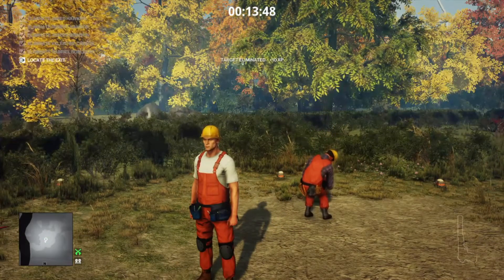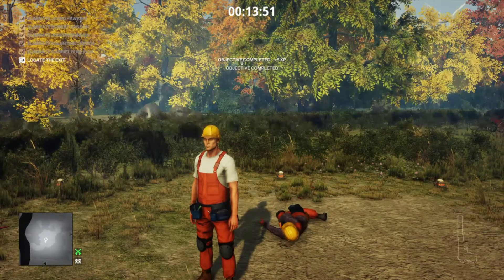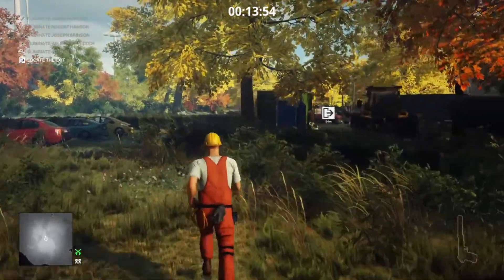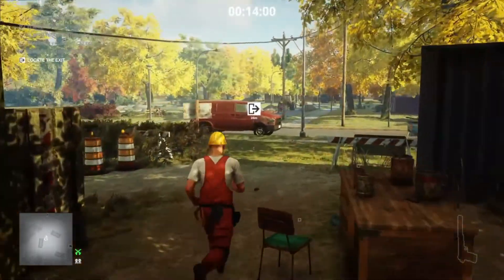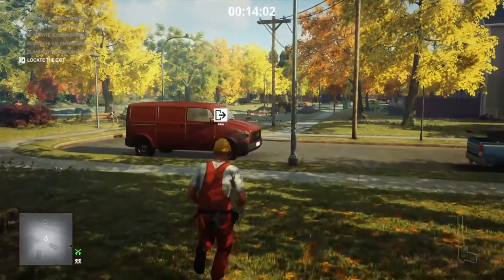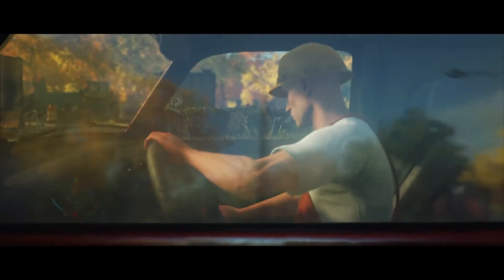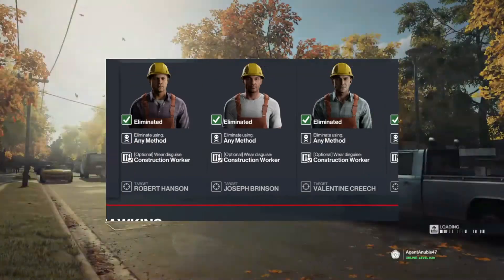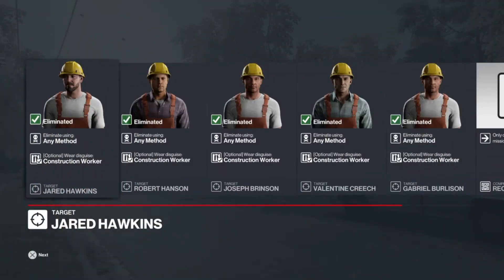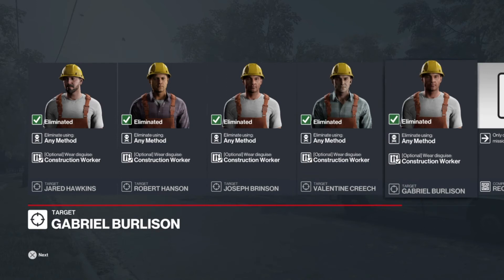So that's all of our targets now taken care of. The only thing left is to make good our escape. As I said, there is only one exit available — that is the construction worker's van, just at the edge of the construction site on the road. We're going to make our way over there, unlock the van with the key we've collected, and off into the distance. We get confirmation that everybody was eliminated according to plan and that we used the required exit.